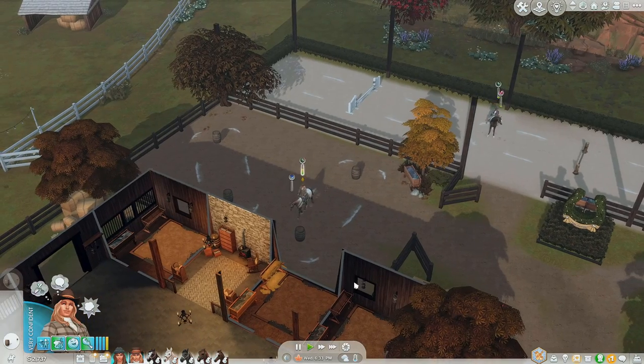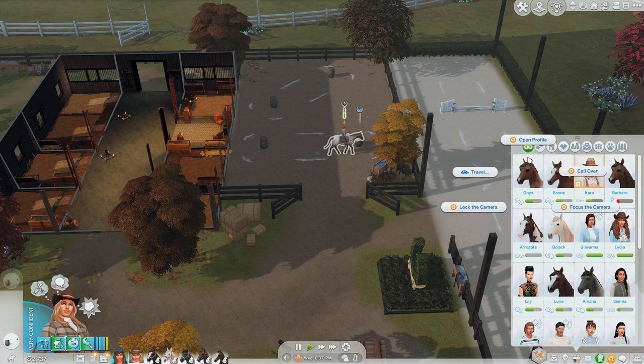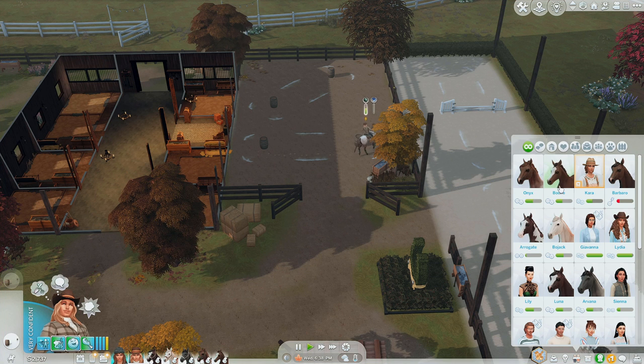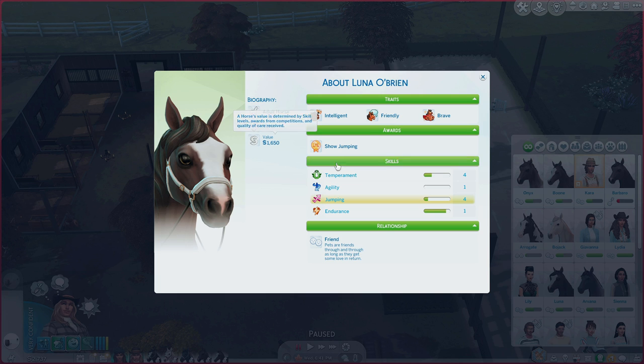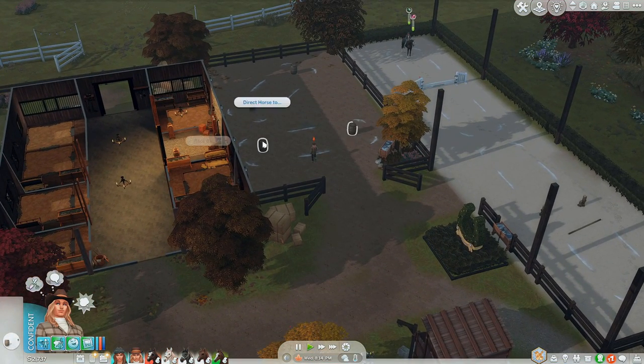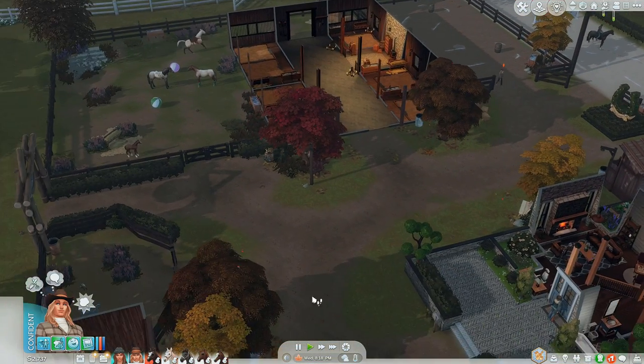Let's train them up for a bit and then enter Onyx and Luna into a competition tomorrow. Onyx only has one third-place trophy and is worth $1,600 — he just leveled up to level four. We need to get his endurance up because endurance makes a big difference in training. Luna's jumping skill is four, temperament is four, and endurance is one — we need to get that up too. Once they get to a certain skill level they can direct their horse to train independently. It's 8:30 — you guys have to get up early and go compete in races.